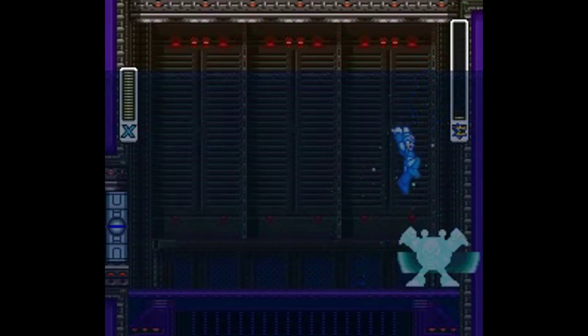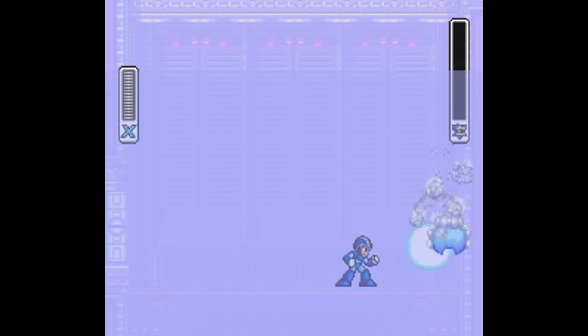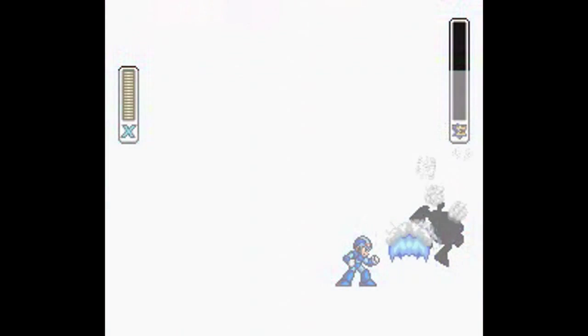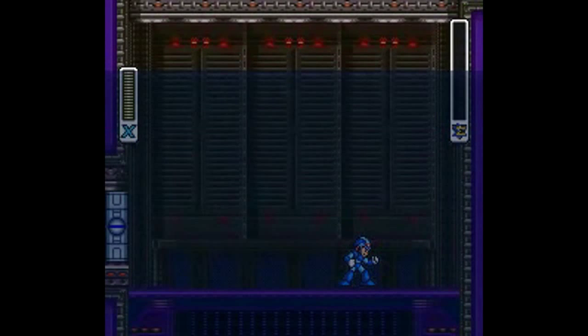Next up is Crystal Snail. I know I should be used to this shit by now, but come on Capcom, you're only 16 bosses in. You couldn't have given us a fucking lion or something? Snails, crabs, beetles, and sponges. Fear-mongering 101. Christ. Stay tuned for that.